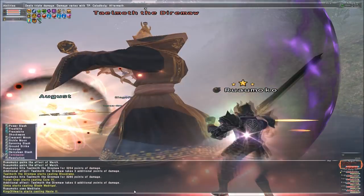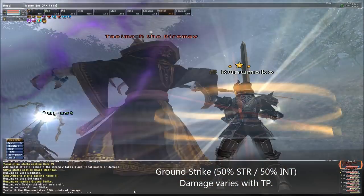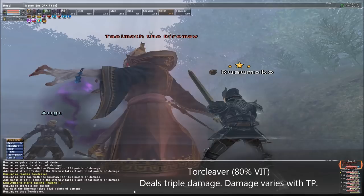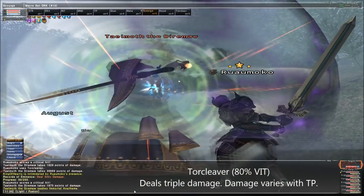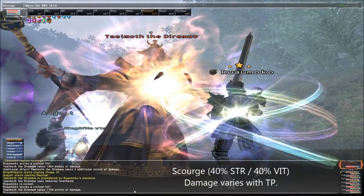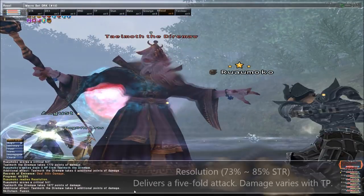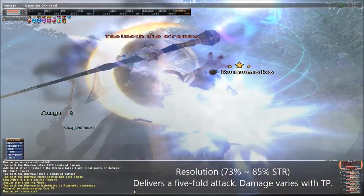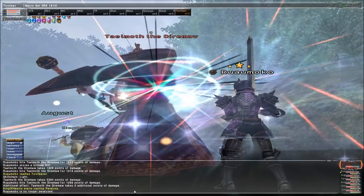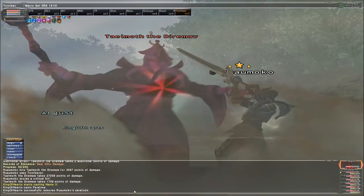Greatswords tend to be better for all-out raw damage output. Skillchain-wise, they're the analogue of scythes in that they're better at light skillchains but aren't very good at creating darkness. This poses a problem when you're looking to maximise Drain 3 and Dreadspikes, but you can still get some decent effects from both if you know what you're doing. Greatswords have arguably the best weapon skill a Dark Knight can use when fully buffed — Resolution — and they also fill some niche utilities, with Herculean Slash inflicting paralysis and Shockwave being a sleepga-type weapon skill.